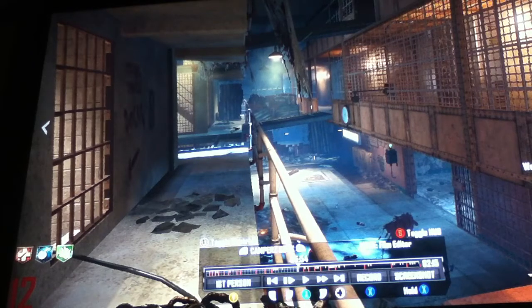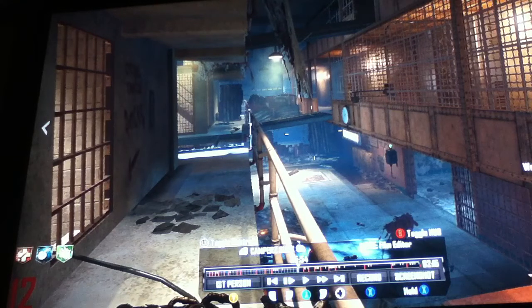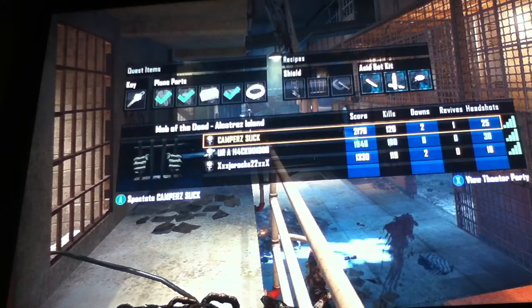Hey guys, today I'm going to be showing you how to upgrade the Wonder Weapon in Mob of the Dead on Black Ops 2. After you upgrade it, it's called the Acid Gat, and you have to get all three things in the Acid Gat kit.